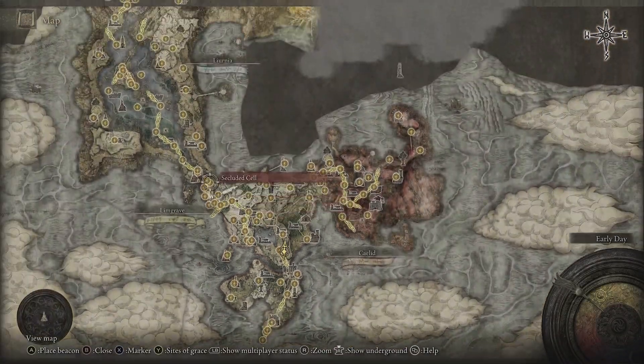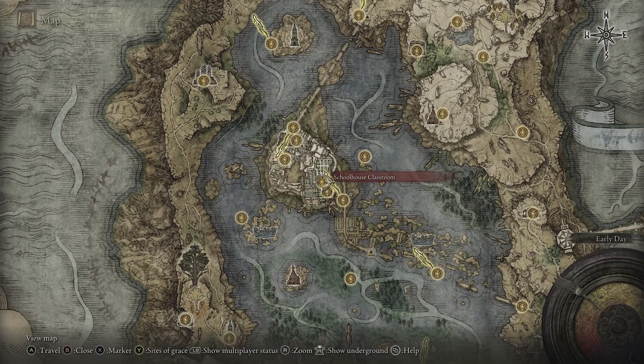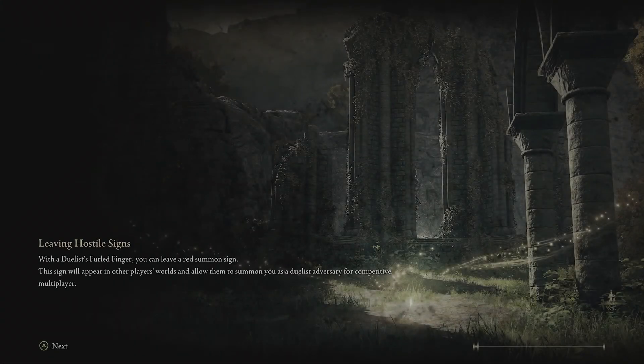You need to defeat Rennala, Queen of the Full Moon. She's over here in Liurnia of the Lakes. You need to go through there and defeat her up in the Grand Library, and then you'll be able to rebirth or respec your character. I'll show you where she is so you can fast travel there.